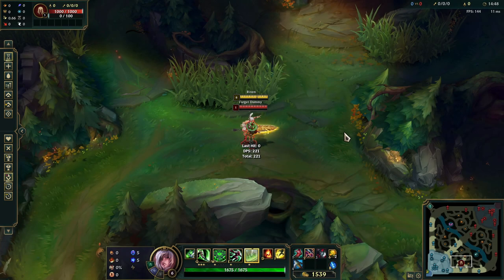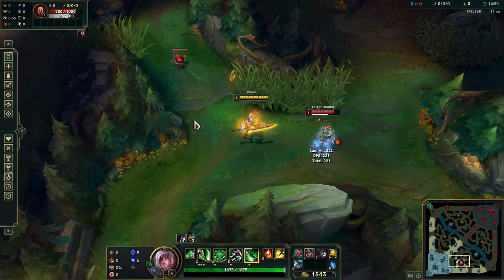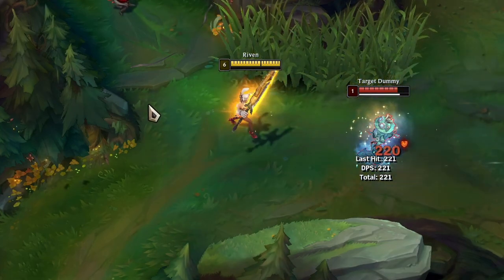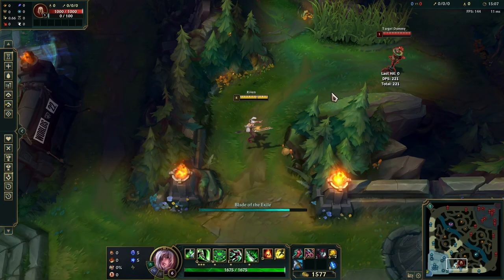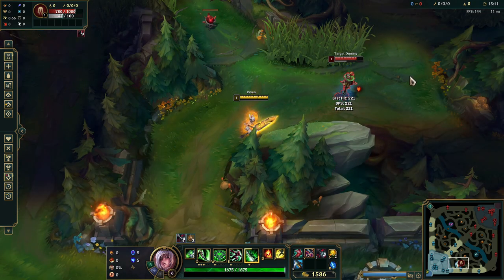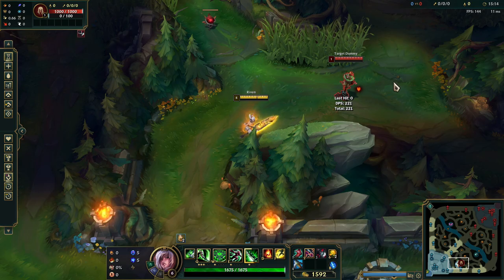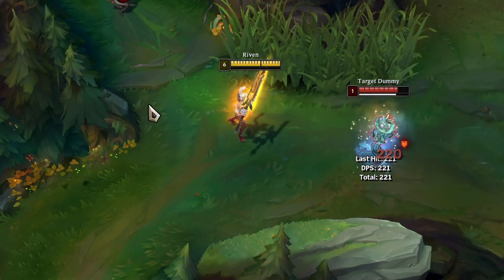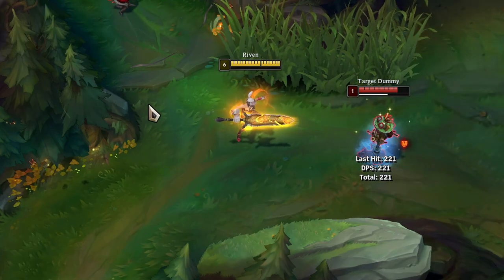Next, we have the ult flash combo. This one is very important as it allows you to reposition your ultimate. You will have cases from time to time where your ultimate can't hit your opponent because they are either too far away from you or they stand right on top of where you are. This is where you must reposition your ultimate using your flash to make sure you actually hit it.